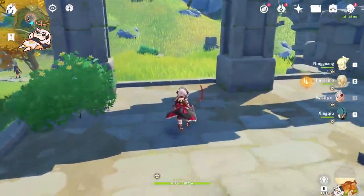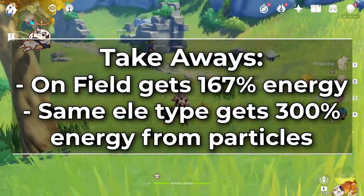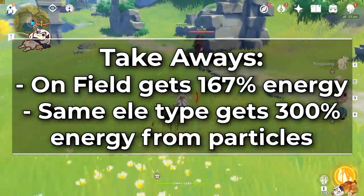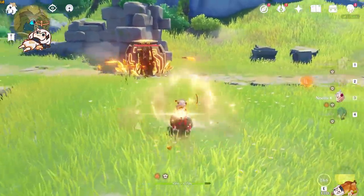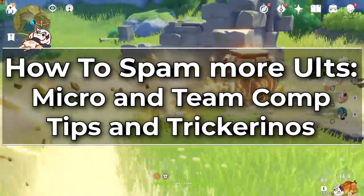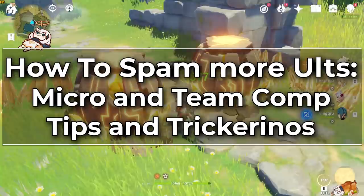Okay cool, so that's the basics - numbers are pretty simple. At the end of the day the important part is you understand the mechanics: that the on-field character gets more energy, and so do teammates of the same element type. Now that we understand all these basics and fundamentals, let's discuss a few little micro tricks and team building tricks that can help you optimize this to spam your ults off cooldown.